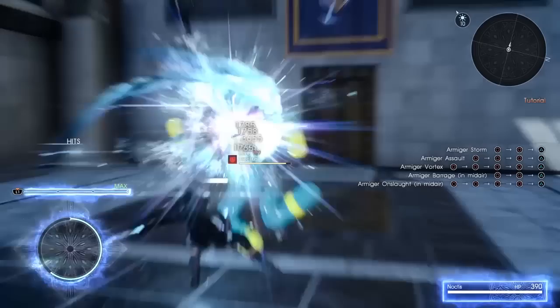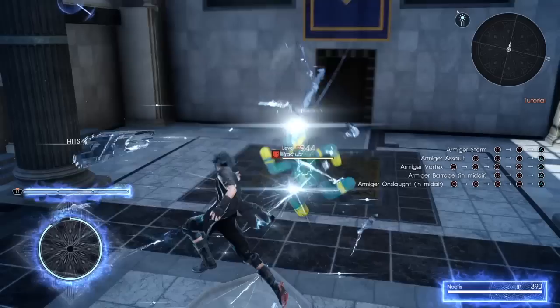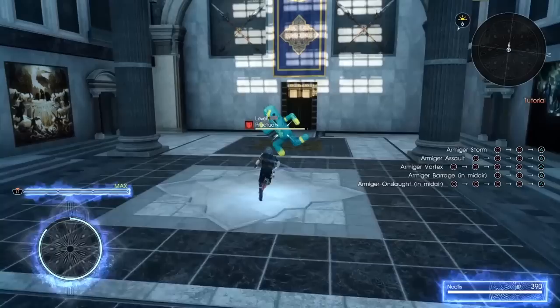Armature Vortex can be used to finish up the combo in style. It's worth noting though that unlike the other two, this one doesn't naturally flow into other attacks — the combo just kind of stops there. In the air, you can do Armature Barrage after the first two attacks, and Armature Onslaught after the fourth attack, which actually takes you back to the ground and flows naturally into the ground combo.